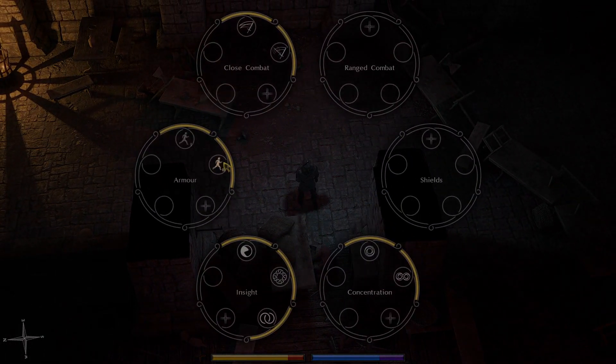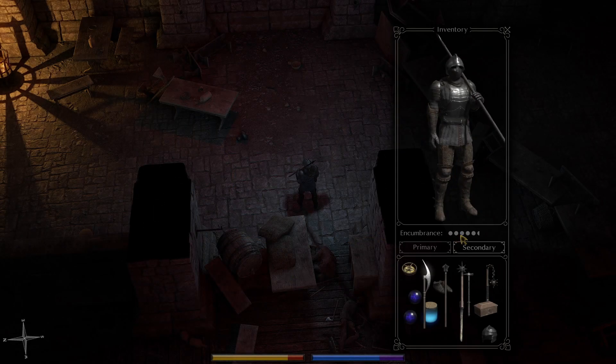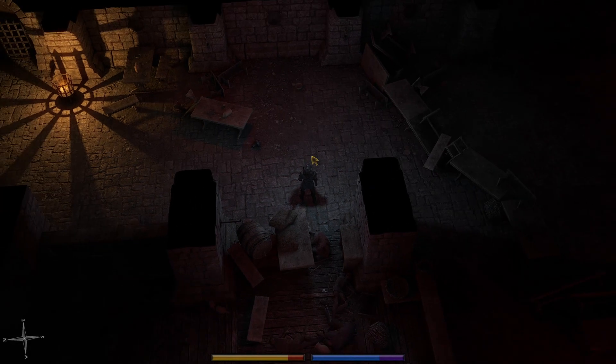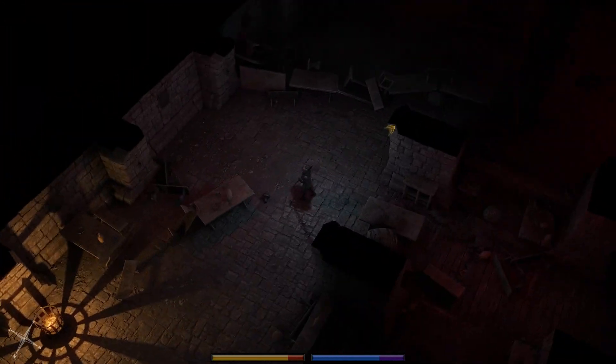We have now learned Maneuvering in Armor 2, so we're going to start working on 3 immediately. Now our encumbrance is down to five and a half - I think it was at seven and a half or eight and a half last time.